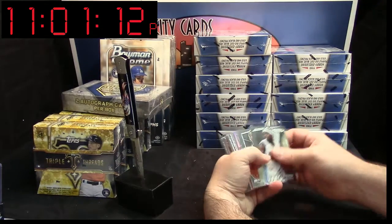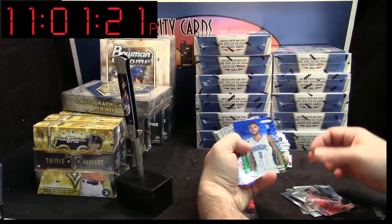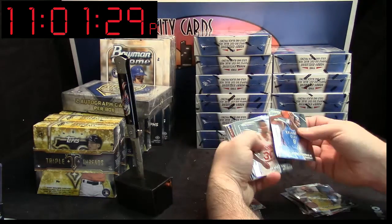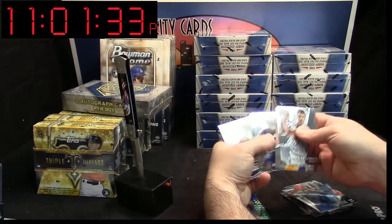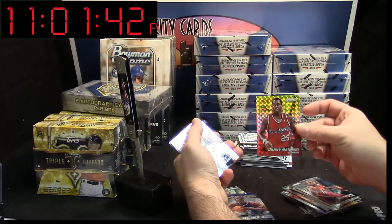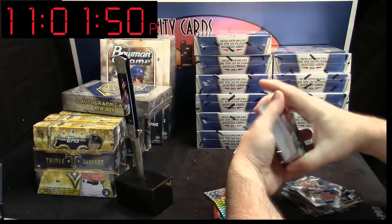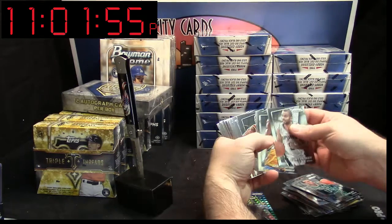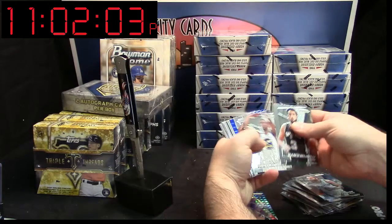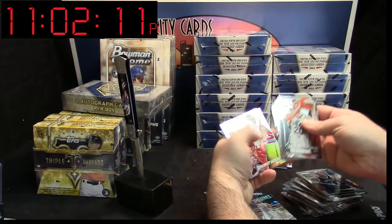Alright, let's see what we got. Glenn Robinson III Red — that is the 49. We got a Devin Marble Mosaic. Tony Parker Variation. Rodman Mosaic. Embiid Freshman Phenon, but unnumbered — so that does not help with the free box. Danny Manning Mosaic. Paddle Check Mosaic. Payne Mosaic. Tim Hardaway Jr. Die Cut Purple — that is the 139. Harris Mosaic. Harden Representatives.